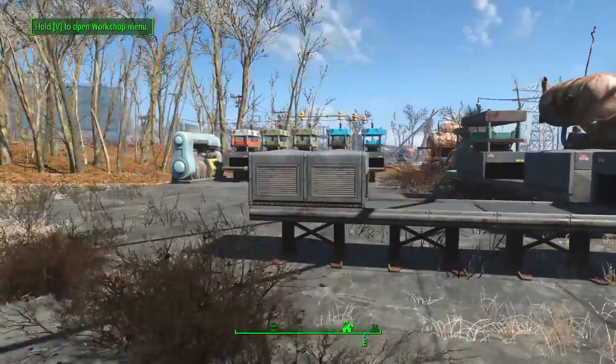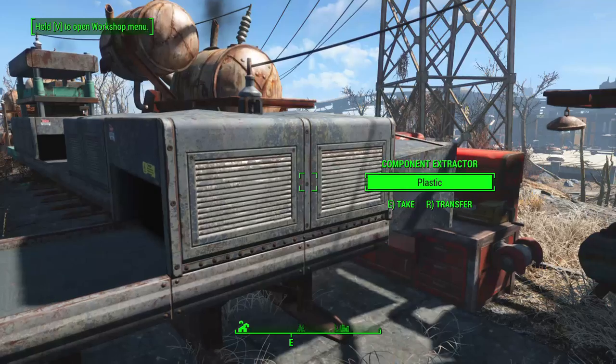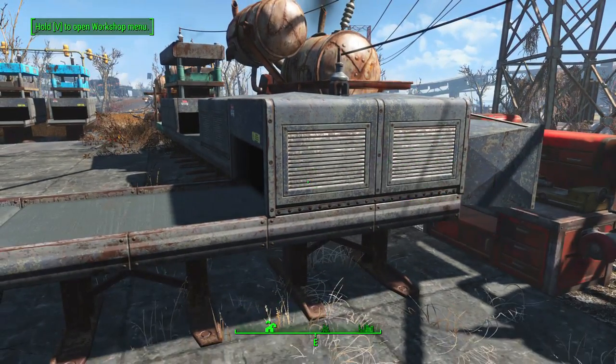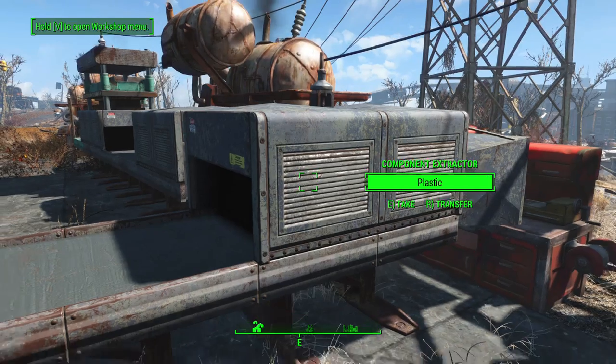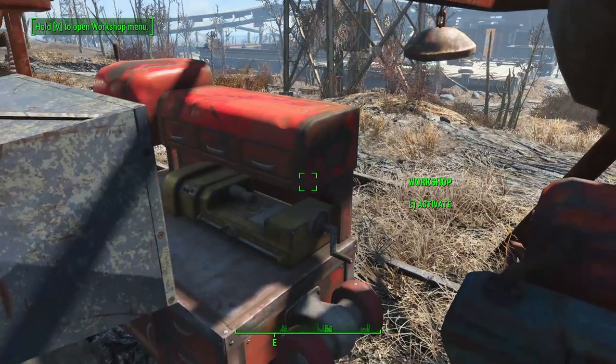The first new device we're looking at is called the component extractor. All of the new items we'll be looking at are under Power and Manufacturing, because this is called Manufacturing Extended — that's where you'll find absolutely everything. I've already placed everything just for demonstration purposes. The component extractor is basically the same as the vacuum hopper, except it actually sorts out for components.